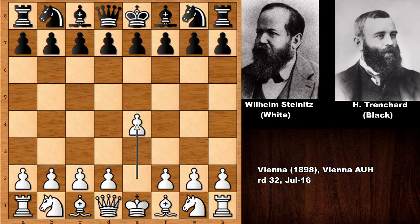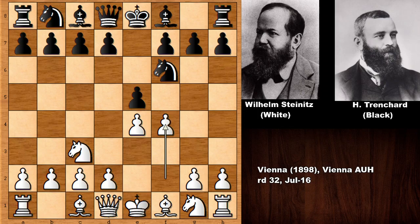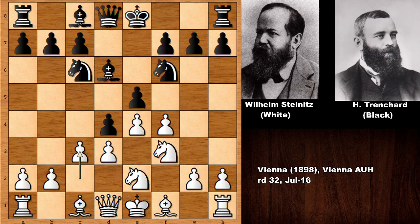Wilhelm Steinitz starts the game by pushing the e-pawn, e5, and we have the Vienna Game: knight to c3, knight to f6, and then f4 — this is the Vienna Gambit, something like the King's Gambit. Then d5, and we have d3, which is the Steinitz variation of the Vienna Game, advancing the pawn.